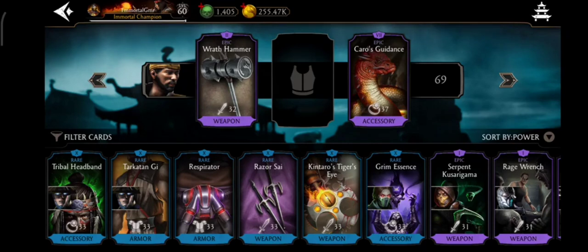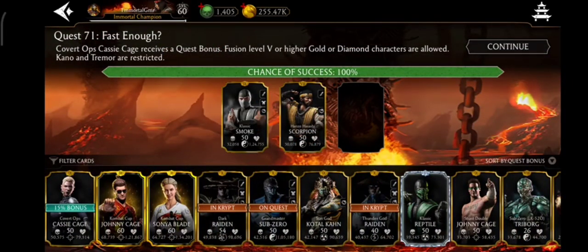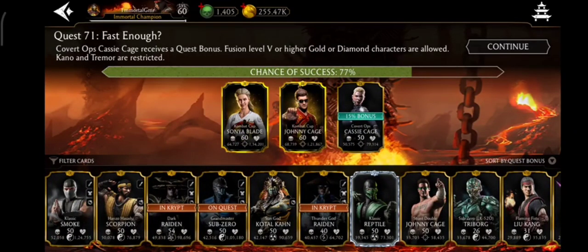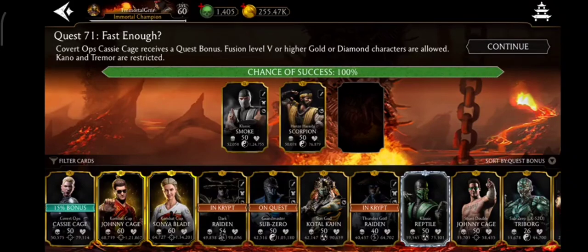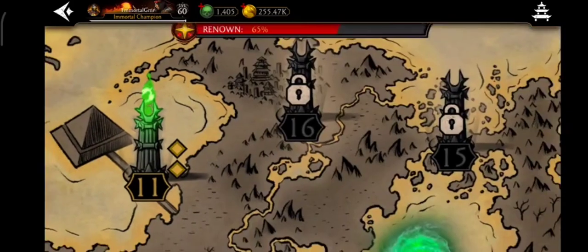You get Kolor's Guidance from doing quests in Nether Realm or Outworld — I have Fusion 7 Kolor's Guidance right now. These gears boost your character's abilities significantly. My strongest characters with Cassie Cage bonus couldn't fill it to 100%, but just Smoke and Hanzo Hasashi with the right gears fills it to 100%. Give them max health boost gears or epic gears and you can easily do quests in Nether Realm.